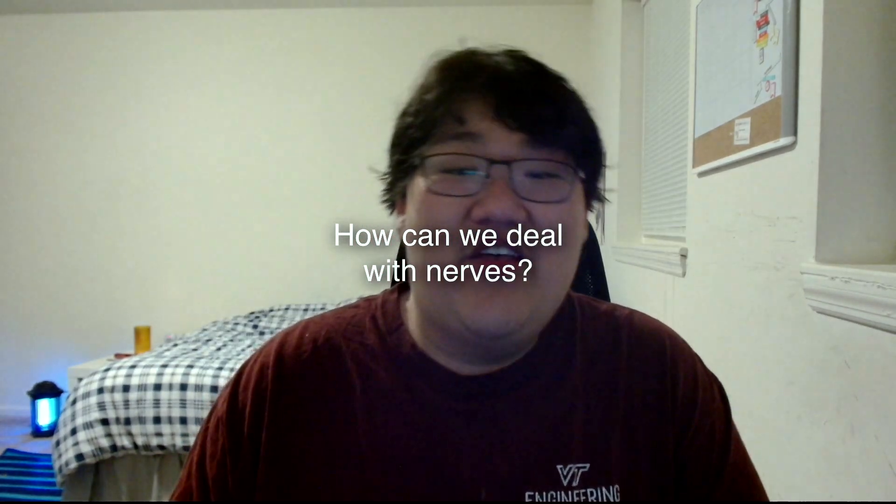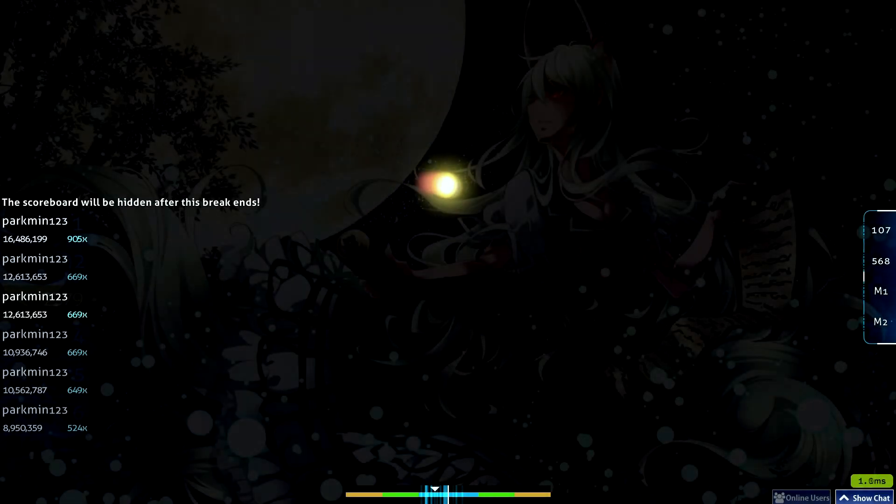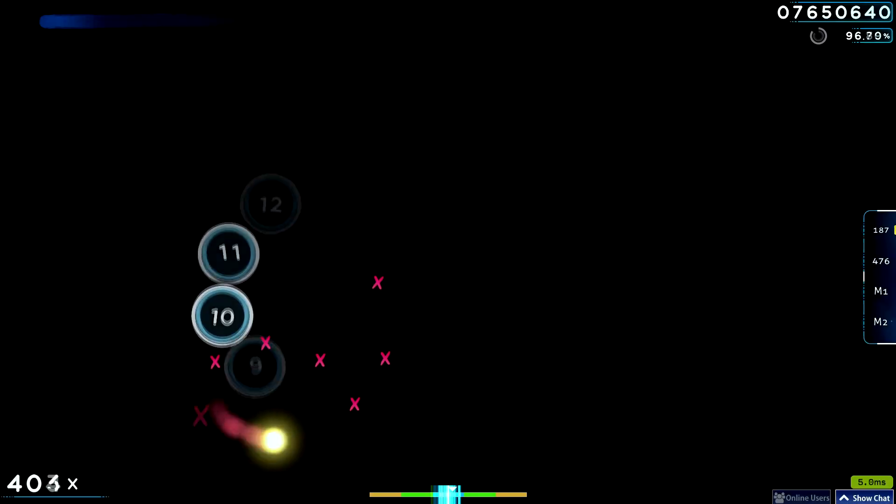Here's the big one — how can we deal with these nerves? The number one way I recommend for nerve control while you're about to FC is to practice deep breathing. Some people experience shortness of breath, or sometimes people forget to breathe entirely while FC-ing, which could make us feel lightheaded and lead to decreased performance and choking. Instead, we want to counteract that by practicing deep breathing during the map, and this is most effective when there's a break.